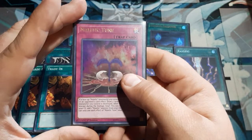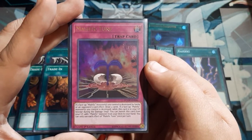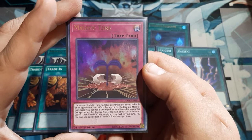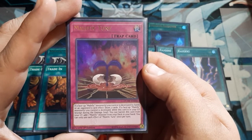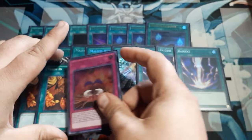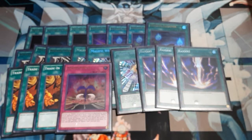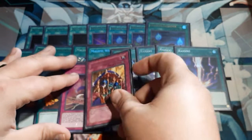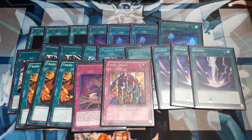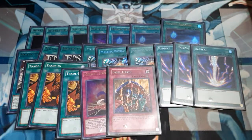Next up, a trap card — Malefic Claw Stream. Single copy: if a face-up Malefic Monster you control is destroyed by battle or an opponent's card effect, draw two cards. If a face-up Malefic Monster you control is destroyed while this is in the graveyard, except during damage, you can banish this to add one Malefic Monster from the deck to hand. Each effect once per turn — it's not game-breaking but it's nice utility. I also really wanted to have a Skill Drain in there. Pay a thousand life points; as long as this remains on the field, monster effects on the field are negated.